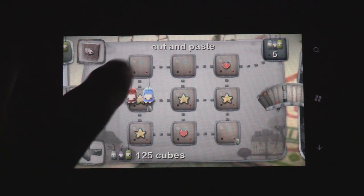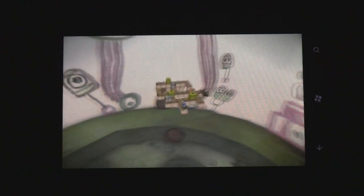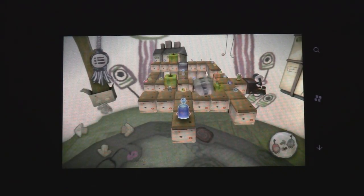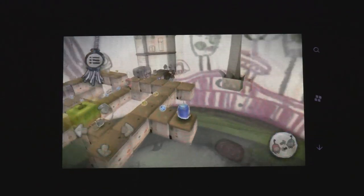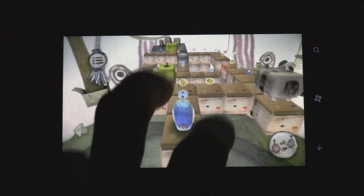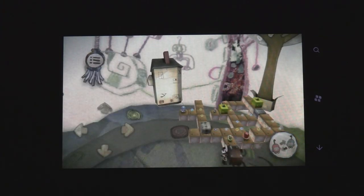Here's how the gameplay works. The game looks really neat. You can change the camera by just swiping, and you can pinch to zoom in to get closer, or pinch to zoom out to get further away so you can see the whole level.